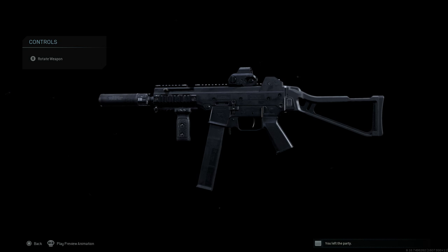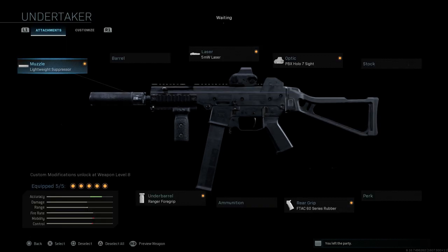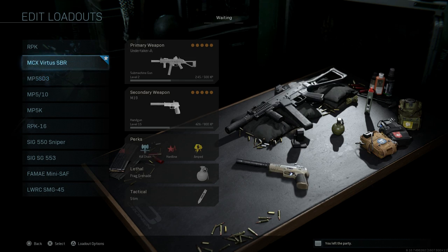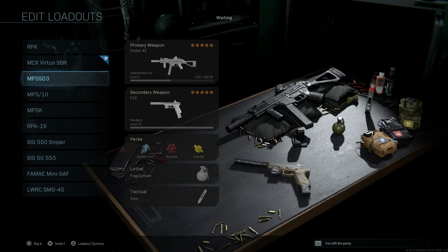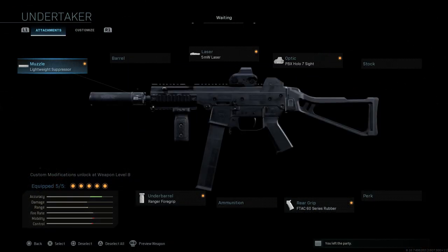This is mainly a cosmetic conversion since it's still a base Striker 45 underneath, but the Undertaker blueprint changes it to resemble the H&K UMP. Comparing them quickly: the stock is different, pay attention to the magwell, the pistol grip, the rear sight, and also the rail and handguard system. Even the suppressor cosmetically transforms from the LWRC look to the UMP 45 aesthetic.